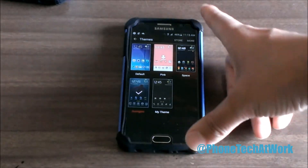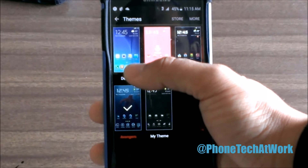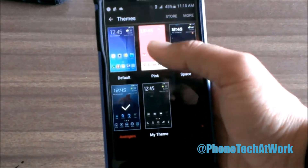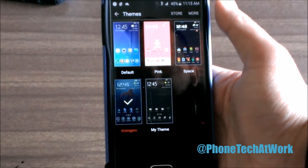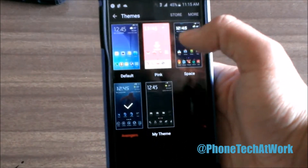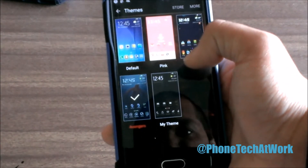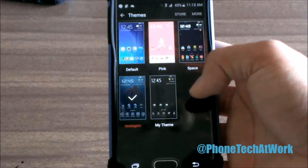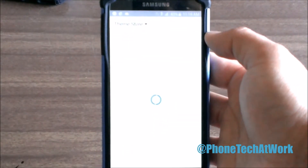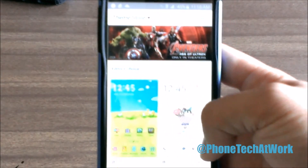Here are the themes that I already downloaded. You have your regular blue TouchWiz that everybody's bored of, but a lot of people like it. I had pink but I wasn't really messing around with that. We've got Space, Avengers, and the theme I currently have on, which is the Avengers one — and I added a black background to it. So let's head to the store to see exactly what they have.